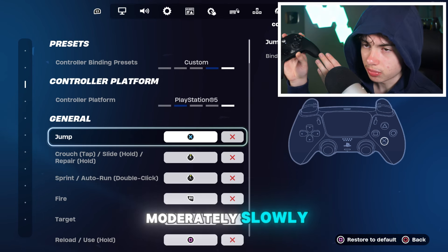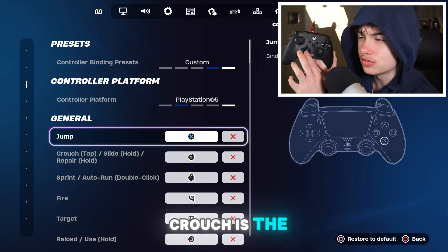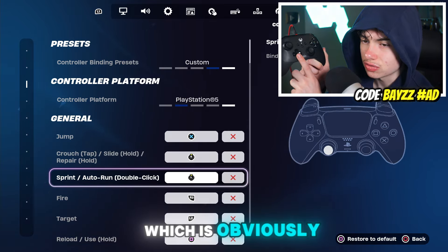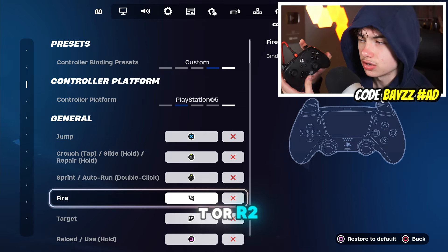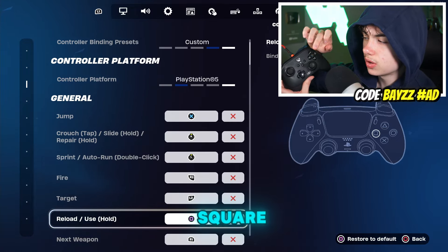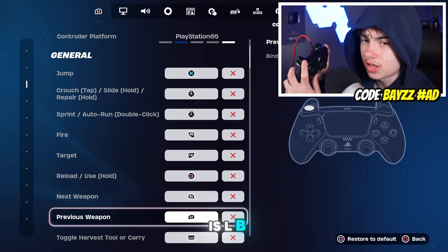We're going to go through the binds really slowly so you guys have enough time to put them down. Jump is X, which is A. Crouch is the right stick clicked in. Sprint is the left stick clicked in. Fire is RT or R2. Target is LT or L2. Reload is Square, which is X. Next weapon is R1, which is RB. Previous weapon is L1, which is LB.